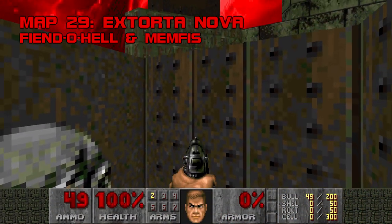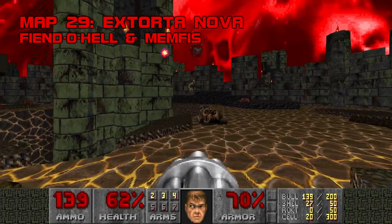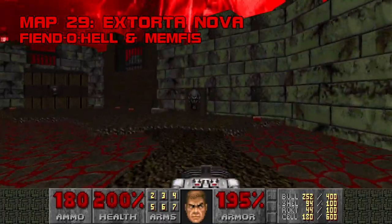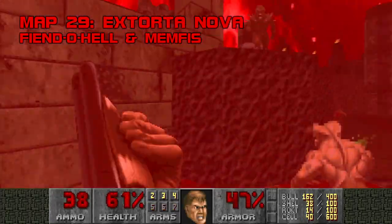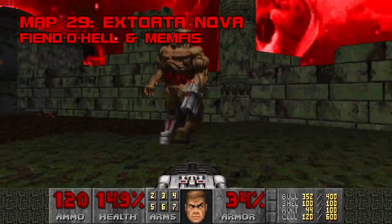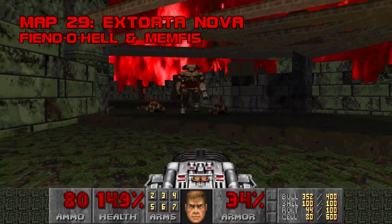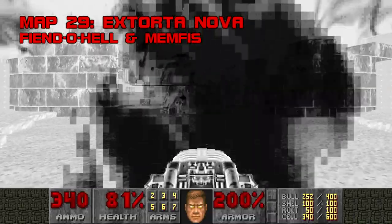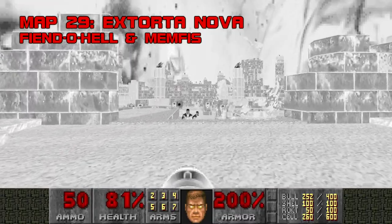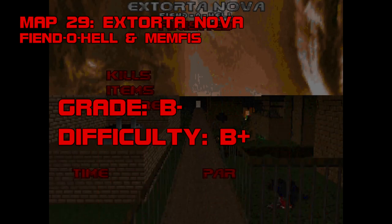Map 29, Extorta Nova. Taking a calm-before-the-storm approach with Nova's penultimate slot, the crumbling ruin of Extorta Nova has one of the lowest monster counts in the megawad, but don't write it off yet. Hitting a pair of satyr switches unlocks a garden of lion blocks that serves as the scene of the final fight. Watch out for cyber rockets on your way to the switches, and keep off the yellow cracks — they're hot. The garden is protected by a pair of wandering cyberdemons, and you'll get ambushed by two archviles and another cyberdemon when you go for the BFG. Extorta Nova plays like a vignette from a larger map, but its surreal aesthetic and quiet MIDI do a fine job building anticipation for the finale. Grade B-, difficulty B+.